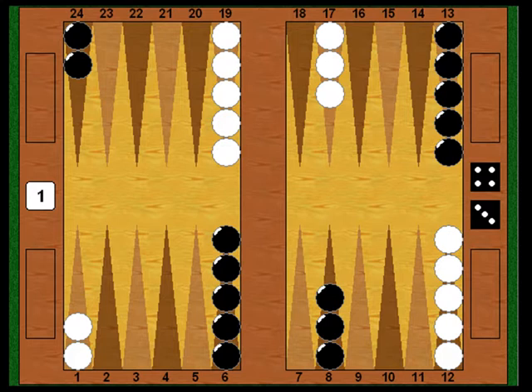In this episode, we're going to take a look at a game which illustrates a type of plan known as the Blitz. In a Blitz, one side goes for a quick knockout, trying to hit and close his board before his opponent can recover and establish a defensive anchor. When a Blitz succeeds, it leads to a quick, overwhelming advantage and usually the win of a Gammon, scoring four points. When it fails, the defender gets an edge because the attacker has moved his checkers too far forward too quickly.